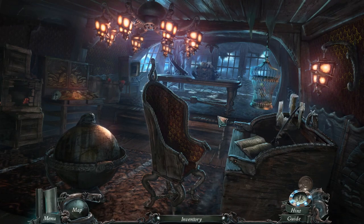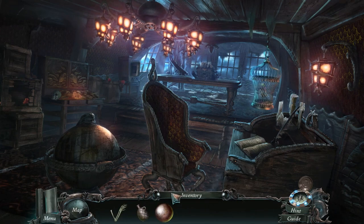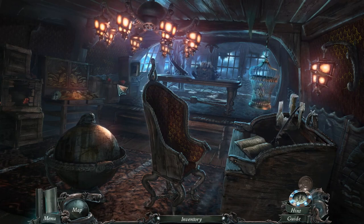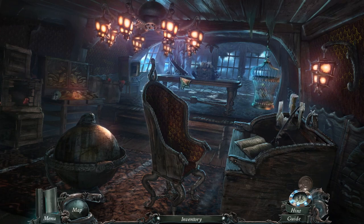All right, so last time we got a skeleton hand bottle for the grog and we got a cannonball. Maybe there's something we need to interact with that I've missed.